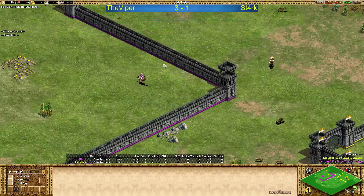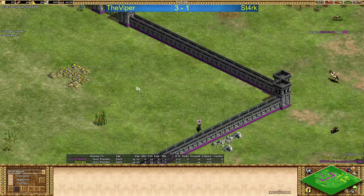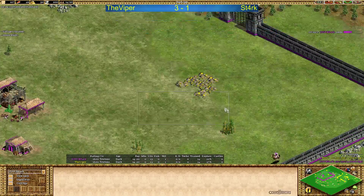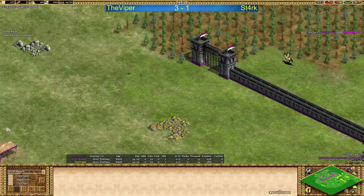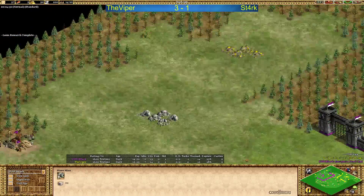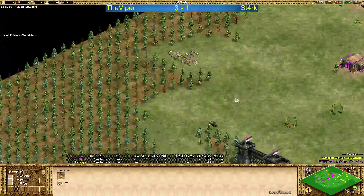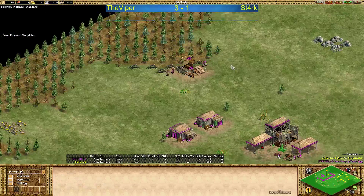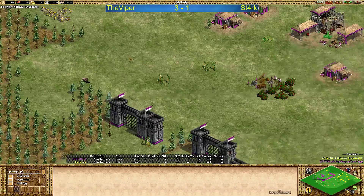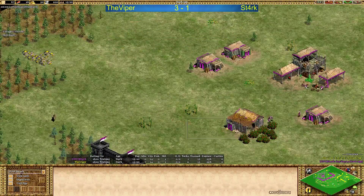I want to start with Stark's map. We can see the main gold relatively forward, a little bit on the side — it's a big base, so it's not in the back. Main stone a little bit more in the back. Second gold in the back, third gold in the back — actually not too bad here. And he's got to get the second boar in as well.